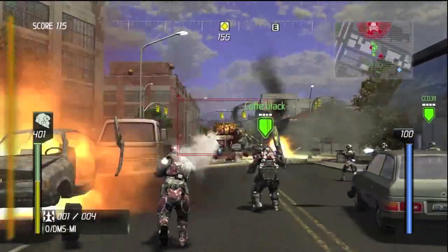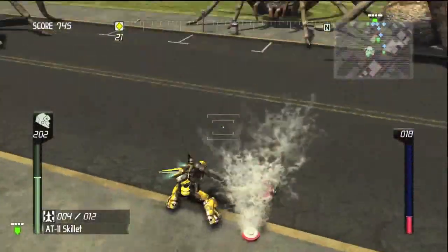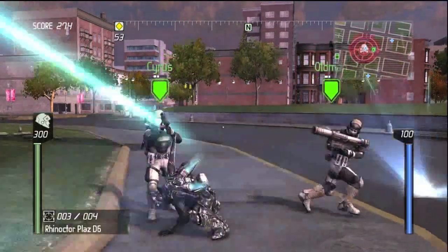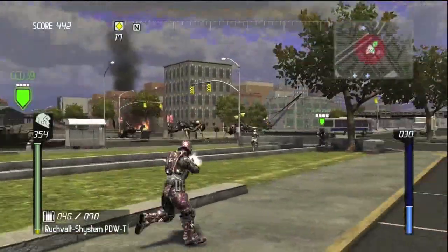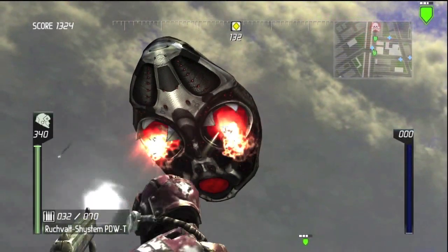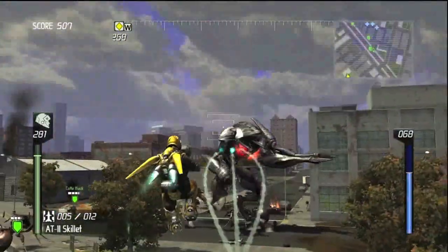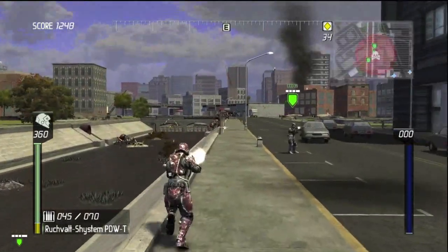Unsurprisingly, having a few buddies along with you does provide a little more fun to the proceedings. When playing through the campaign solo, you'll always have two AI soldiers by your side to help in combat and pick you up should you run out of health, and they do a respectable job. Going online and getting two real buddies by your side makes dealing with the overwhelming alien numbers easier, and being able to concentrate all your fire on one of the large enemies makes the tedious process go by faster. It doesn't change the game, but having some friends along for the ride certainly makes the repetition more tolerable for the long haul.